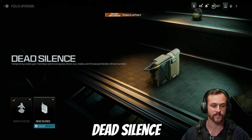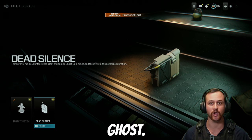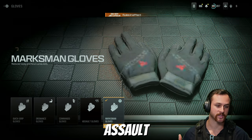Generally you can run dead silence when it comes to search and destroy. I tend to do this as it removes you from the minimap, essentially giving you ghost, and it gives a little bit of a speed boost to help you get around the map a bit quicker. For gloves you're going to be running either the marksman gloves or the assault gloves.